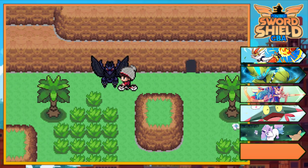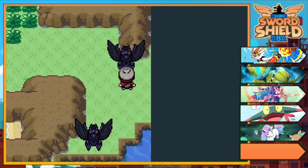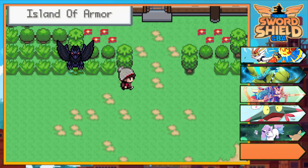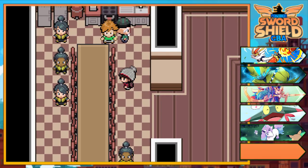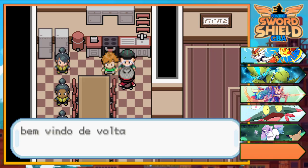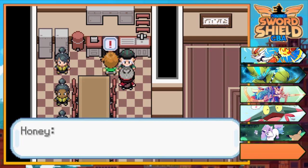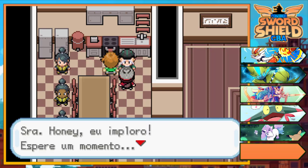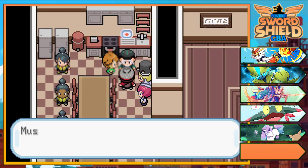We're back now — let's ride the Koraidon. This might be the path to the dojo — yeah, that is it. Something is happening here. Mustard is here and I really don't know what he is telling me, but you can guess. They're cooking something which is the Max Mushroom, and our rivals are here.